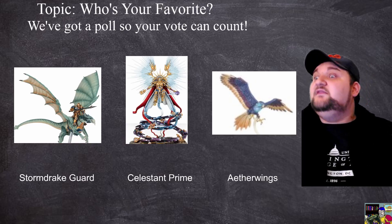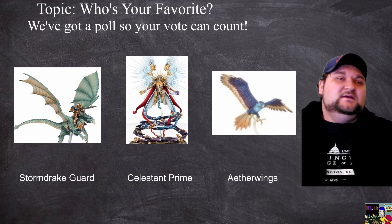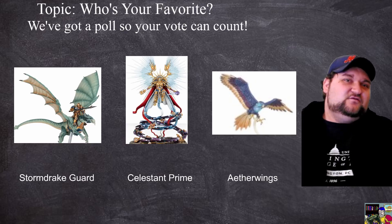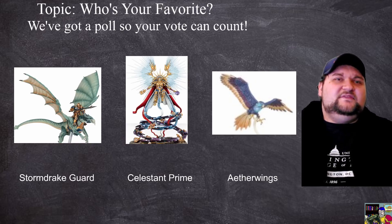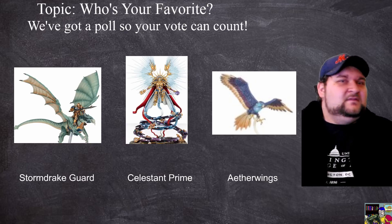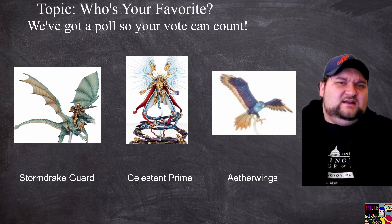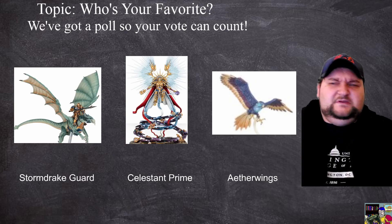Stormcast historically have been the book from Order that has so many war scrolls that Games Workshop hasn't been able to fully balance everything. With the introduction of the quarterly updates to the game, they've tried to help, but some armies — when you look at what Stormcast have and how many points of them you can bring in — you're like, why don't I just bring this thing? It fills my need. Here are three that I've been seeing around forever in third edition and beyond that really make good picks.